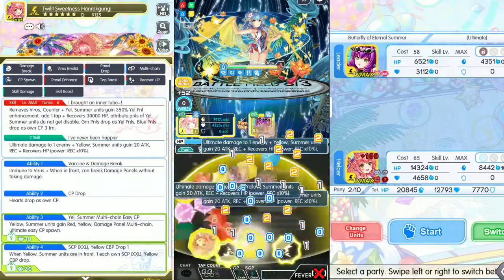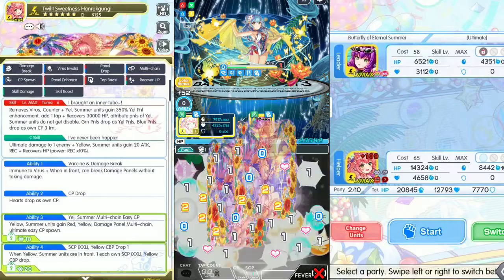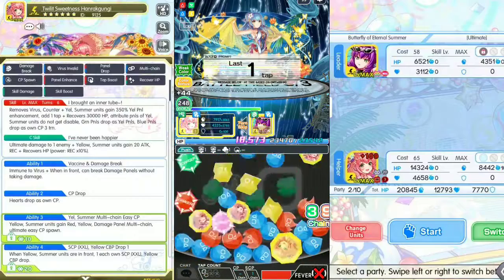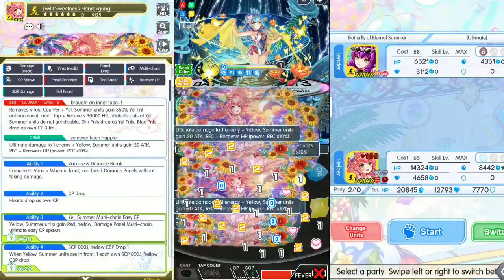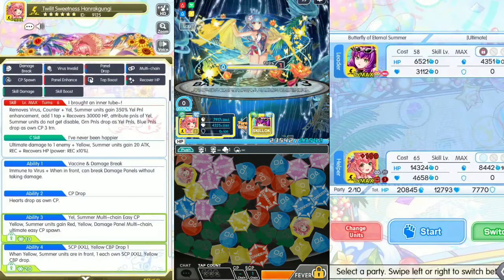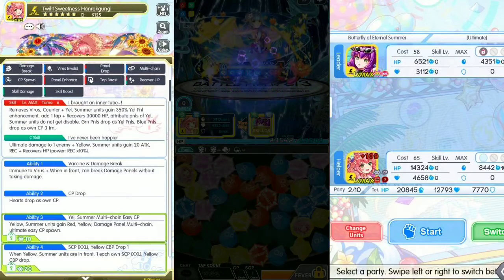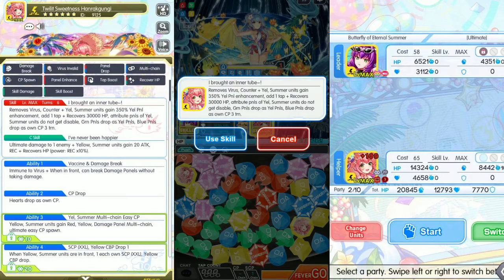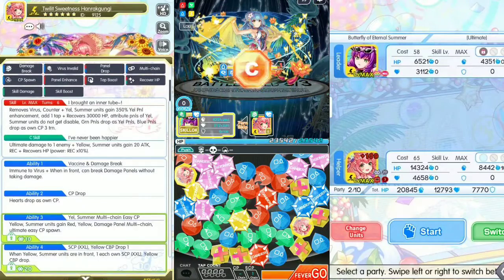Boss down to 1 HP here, green HP. One more tap. Fever mode activated. Damage reduction here — the boss has 4 virus. Reduce 50% non-summer damage. No worries, let's do this. Kill virus counter, add one tap, let's do this power up.